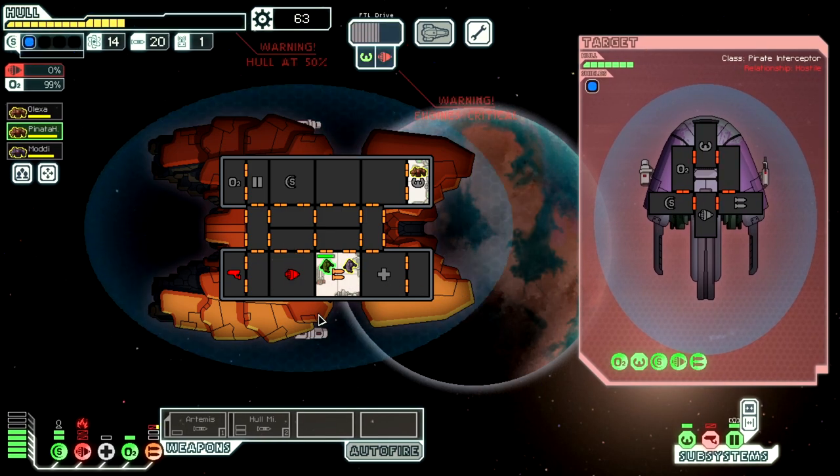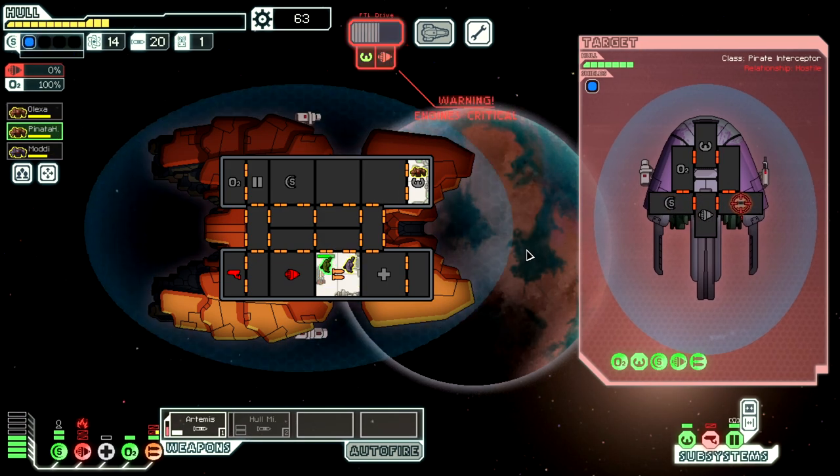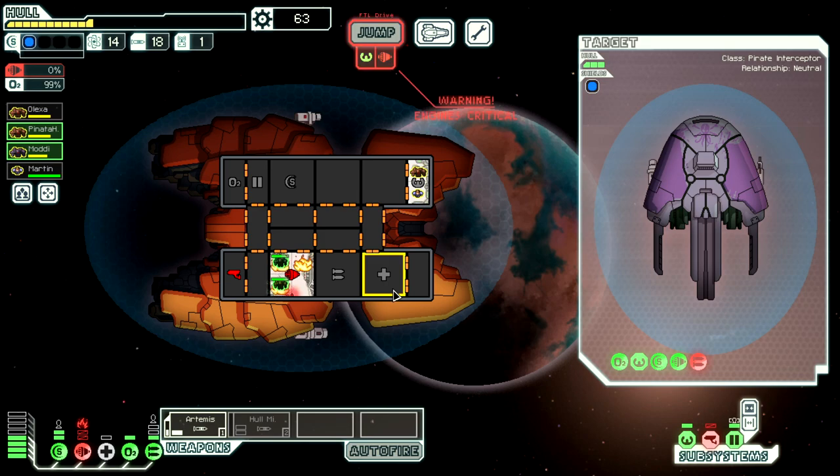We're getting our ass kicked by a level one ship on the first floor because we literally cannot damage them. What are you supposed to do during this fight? I have zero evasion because they have unlimited missiles that just continue to smack me repeatedly. This ship is just bad. I'll take Martin, thanks.